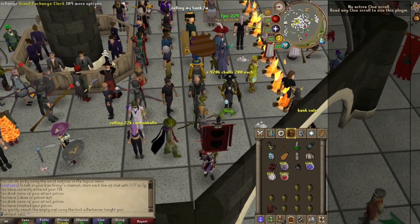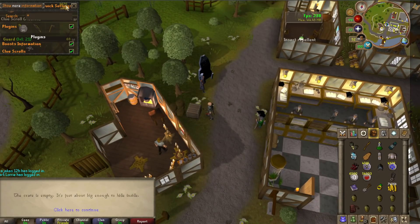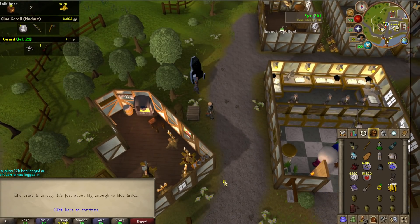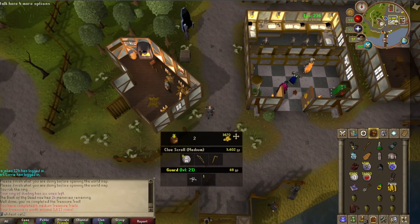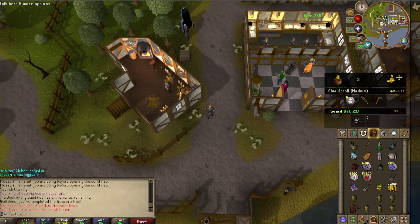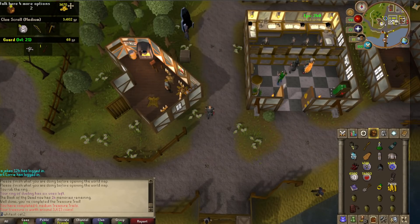I don't know how this works on fixed mode, but you can make the clue tracker float. It could actually be working very nicely - can I move this around somehow? Yes, you can. I take it back - this is not bad at all. It seems to be fairly customizable. It shows bones, it shows bronze arrows, it even shows the GP.